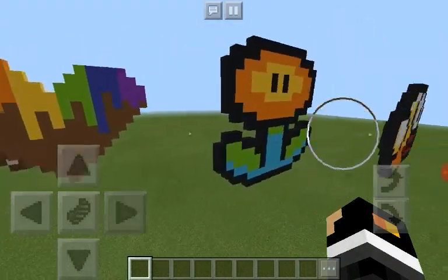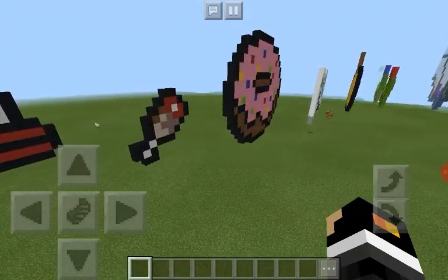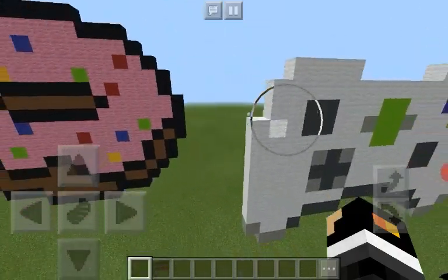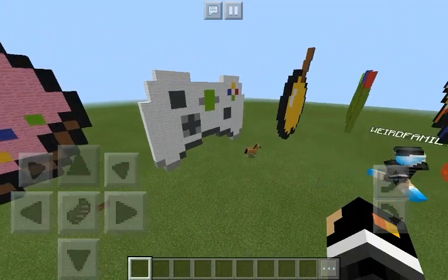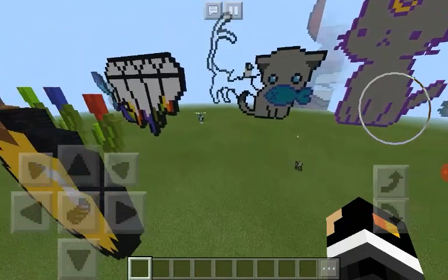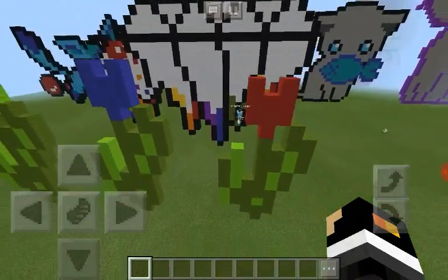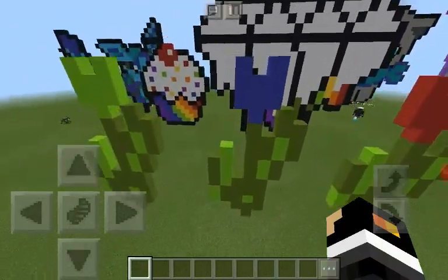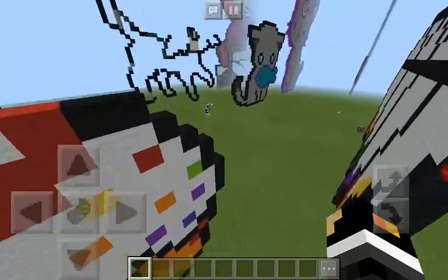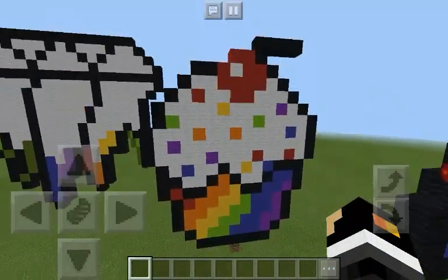It looks like a rainbow ice cream cone shaped as a heart. And then this is also from Mario — I've done a lot of Mario. And flappy bird! I remember they had to take that app off because it got too popular. Yeah, there's a donut and I love strawberry donuts. A golden apple — and look, some tulips! You should have made some pansies — I freaking love pansies.